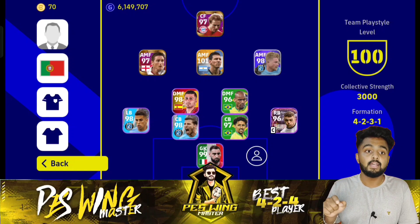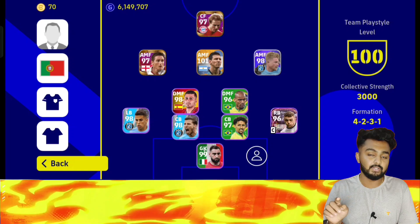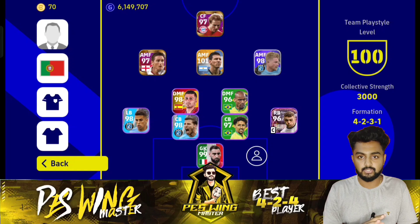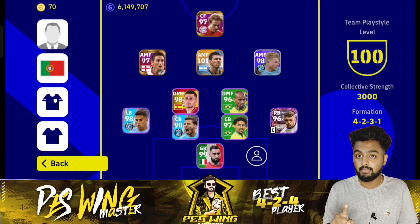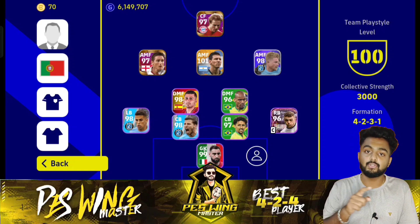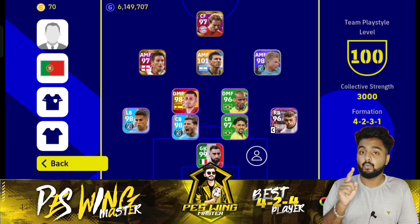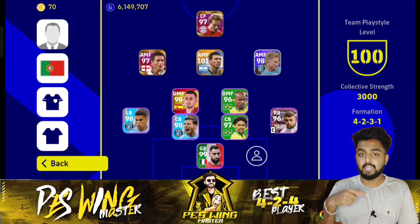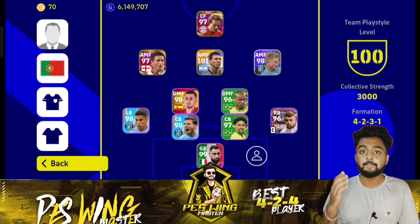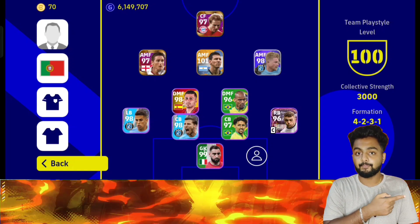The main difference between quick counter and long ball counter comes in the DMF position. In quick counter, use two DMFs with Anchorman specialty, because the defense is unstable and players run everywhere. In long ball counter, you can use one CMF and one DMF — one with Anchorman and one Box-to-Box — or one DMF with Orchestrator and one with Anchorman.